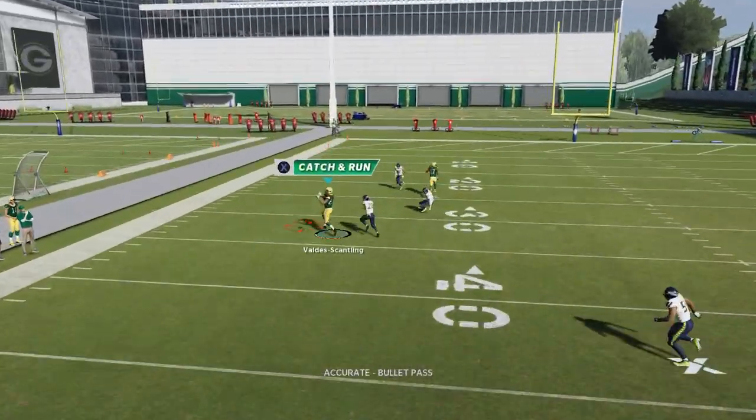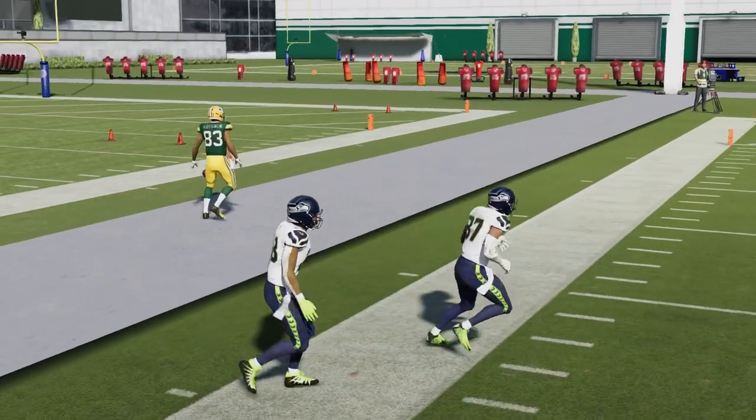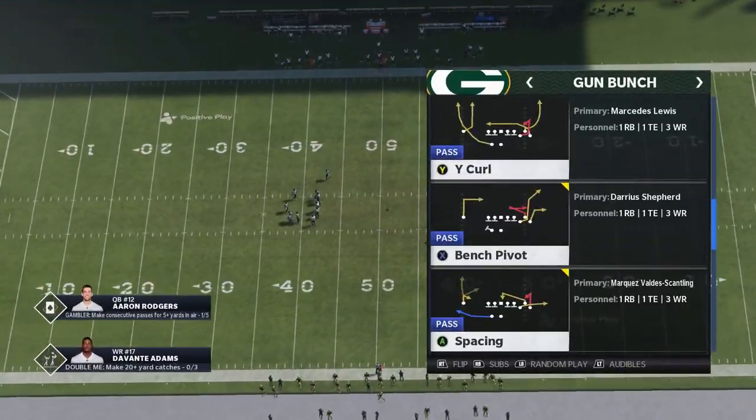You can see how the B-route gets outside one more time. Motion snapping is a really good trick when it comes to beating man coverage.